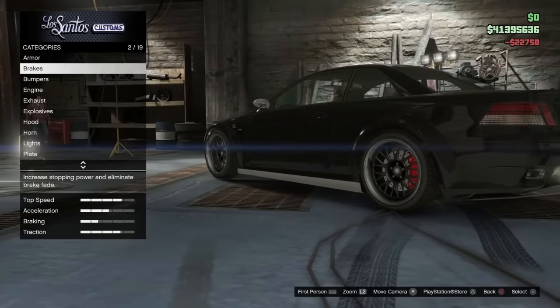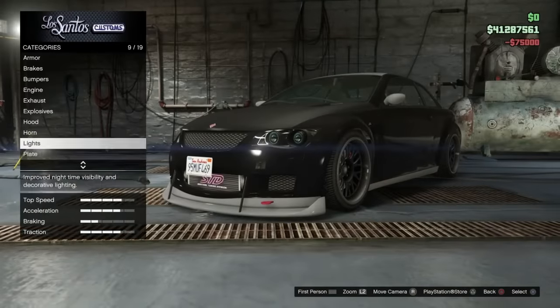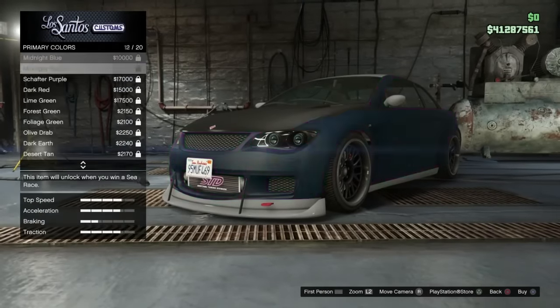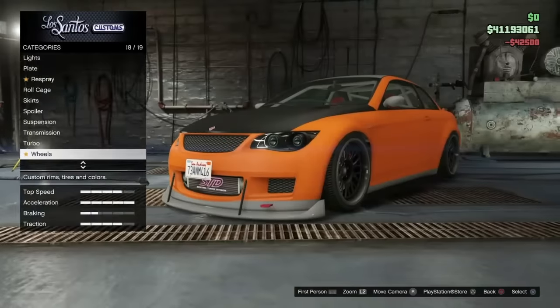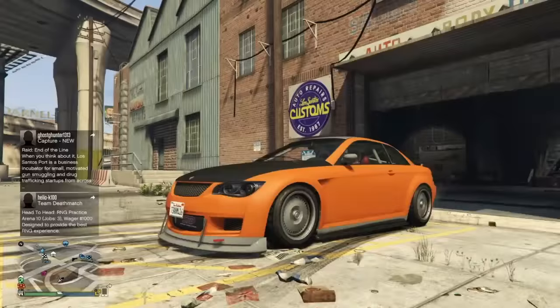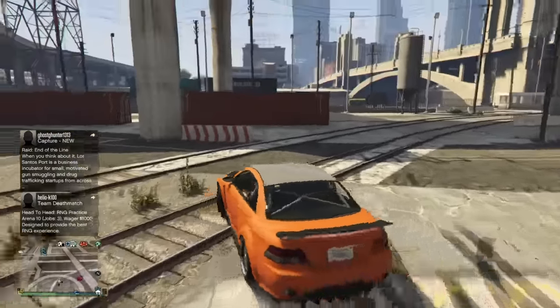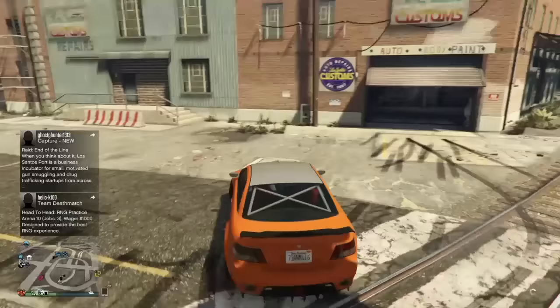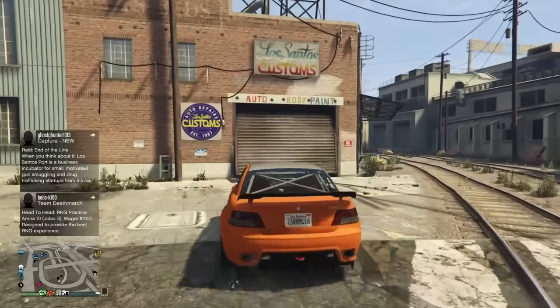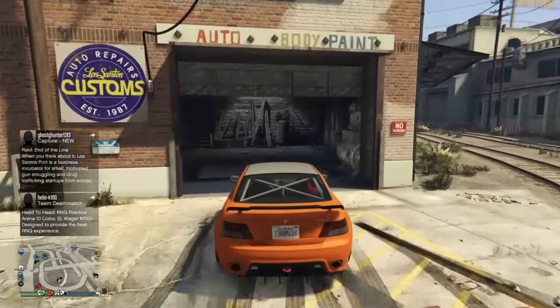Back inside — just want to max this baby out now, fully modify it, put the most expensive of everything on it. Don't tint the windows — you don't get any money back from that. Neons, as far as I'm aware, you don't get money from those either and they cost quite a lot, so don't waste your money on them. Everything else, upgrade. Paint also — there's no point putting on chrome or any expensive colors because that doesn't really add to the value.